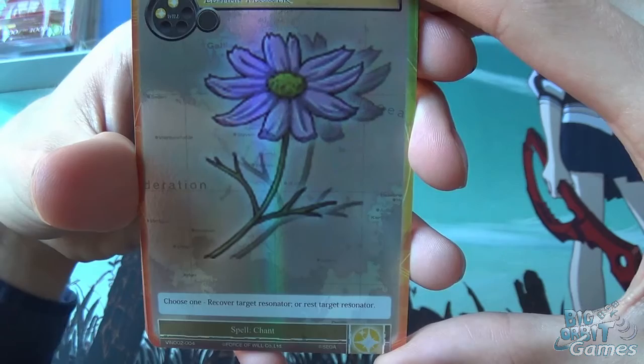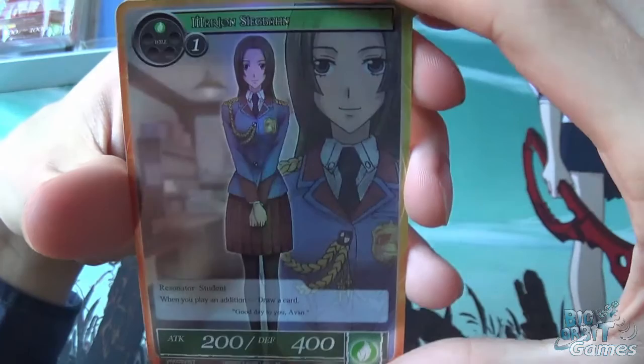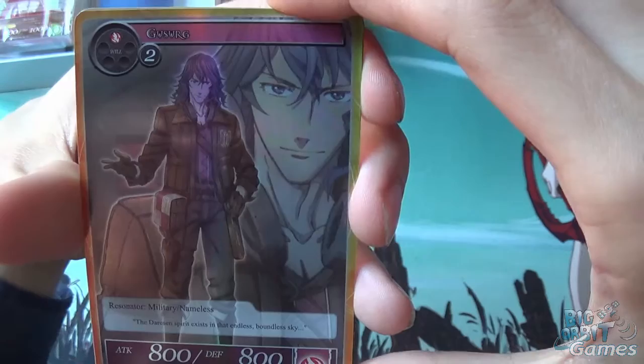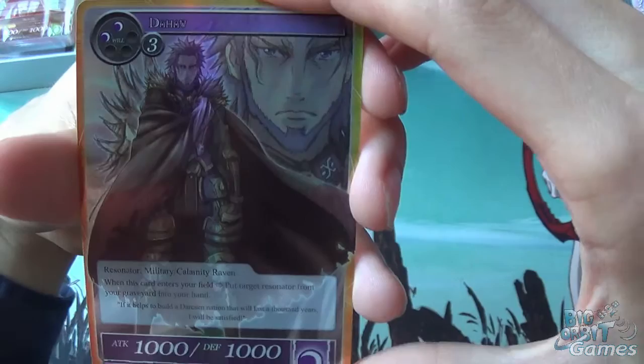Ocean Flower — choose one: recover target Resonator or rest target Resonator. Marjan Sigban — when you play an addition, draw a card. Goose Urk — he's just a Vanilla. Da Hav — when this card enters your field, put target Resonator from Graveyard into your hand.